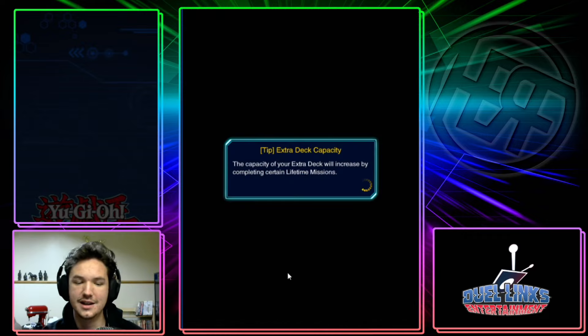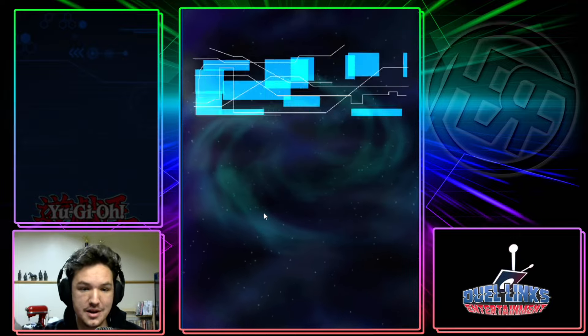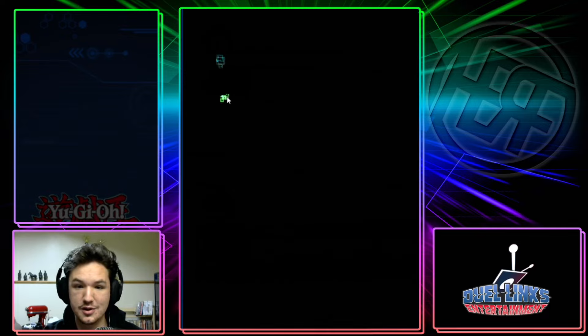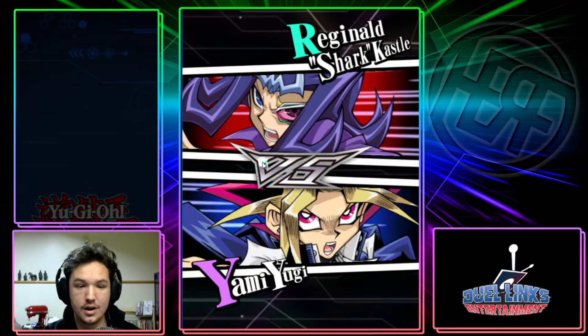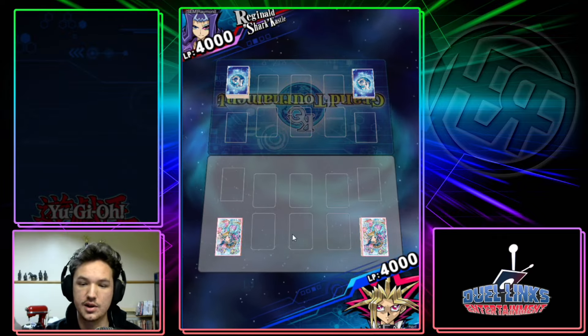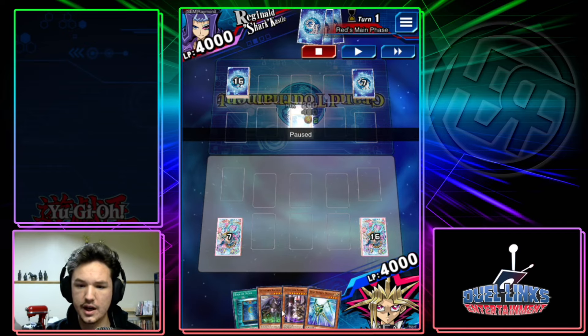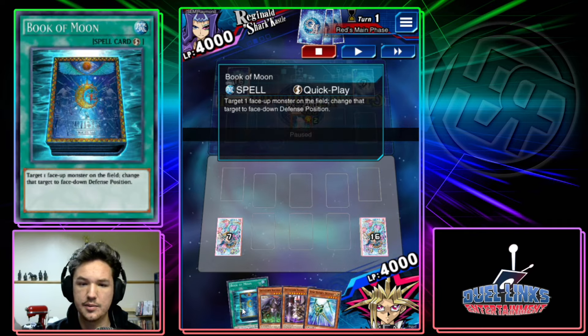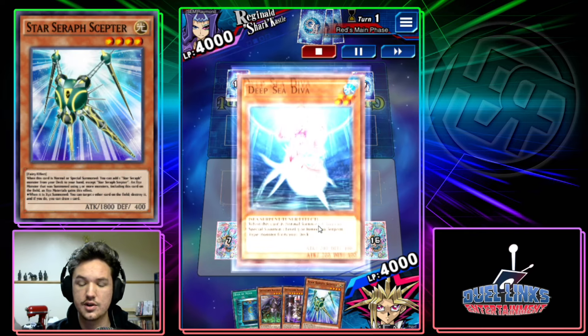This first replay is against Raymond — he plays for Supreme European Monarchs. I actually played him this morning while I was getting ready for work. He's playing Water, so it's a meta matchup. He's a very good player — a gold icon who's been to Worlds. I think I kind of have him on a leash here. I open pretty well: Ixchel, Amdusk, Book of Moon, and Scepter — all phenomenal cards to open.